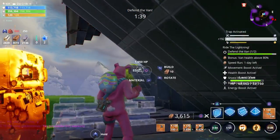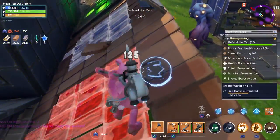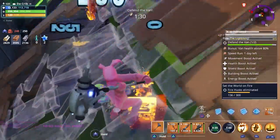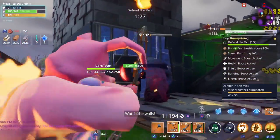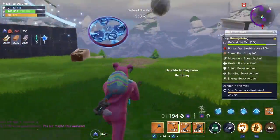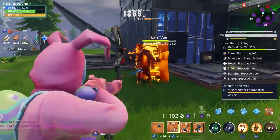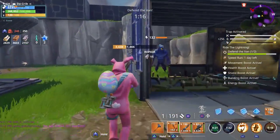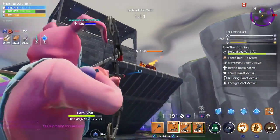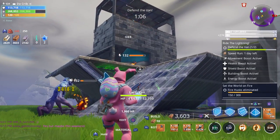Somehow they already broke down our little ramp — didn't mean to build that one, let's get rid of it real quick. If we get another smasher I'll use my war cry since we haven't used it up to this point, to see if we can do even more damage. I kind of want to save it for a smasher — oh, they're going up here! I did not see them breaking in through up here, let's go ahead and fix that.